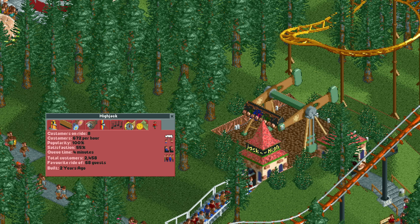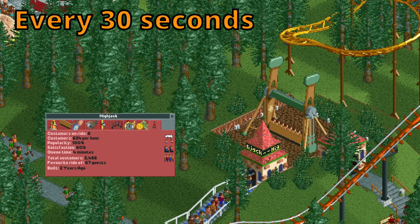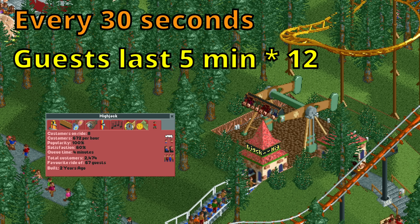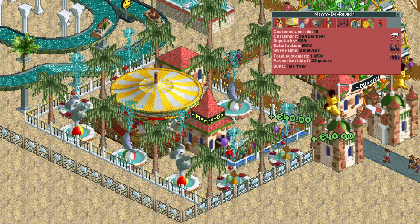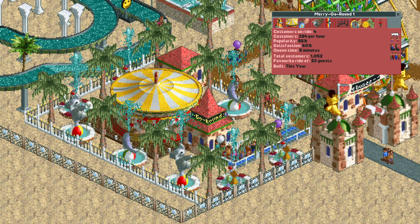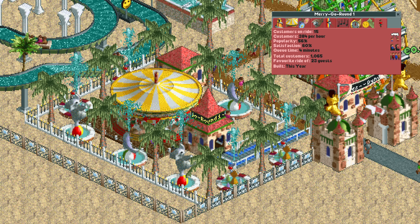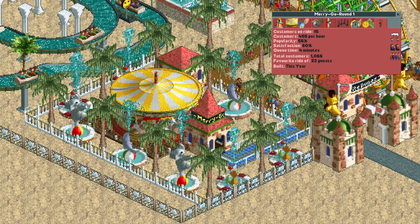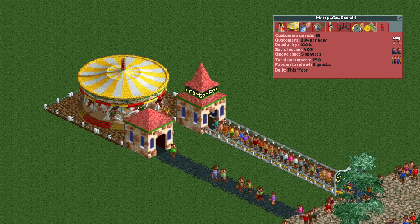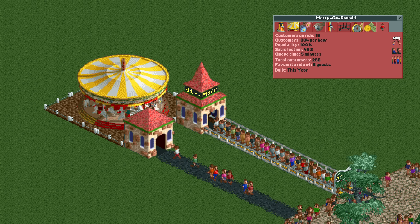This is because of how this statistic is calculated. Every 30 seconds the game checks how many guests have ridden the ride in the past 5 minutes and multiplies that by 12. The merry-go-round has new guests boarding fairly infrequently, so if the calculation happens right after some guests got on it will be higher than if it happens a while after. We can see this as the number shoots up when a new ride starts, only to fall again while the merry-go-round is rotating.